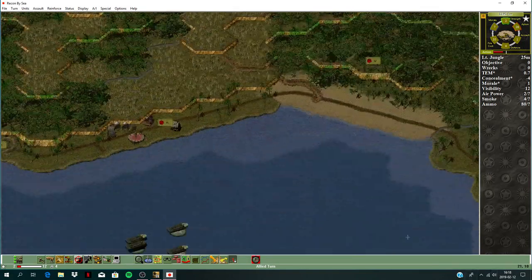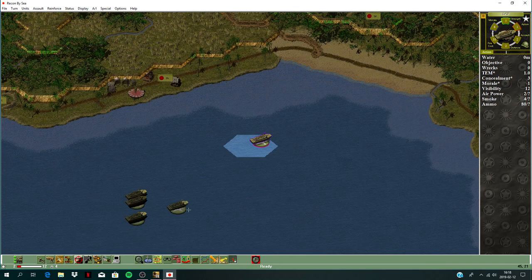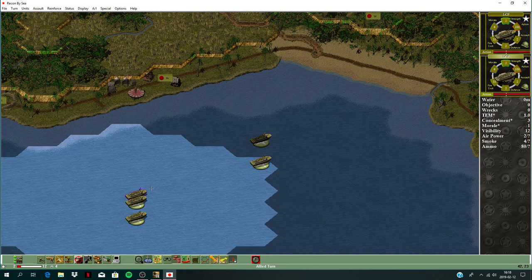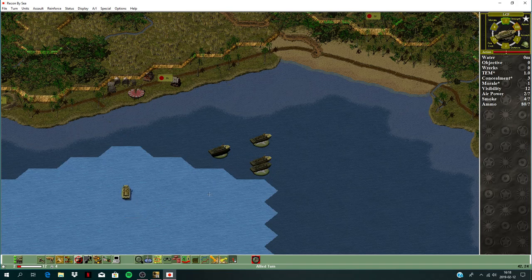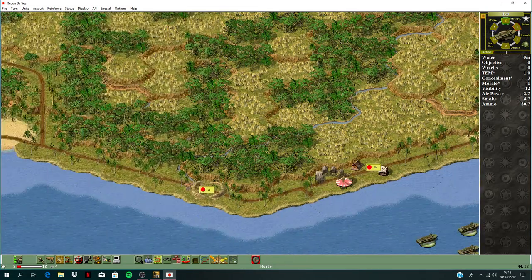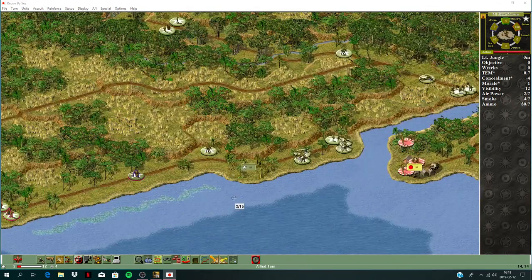Moving over here, keep charging this beach. Hoping he doesn't have any guns to take out these boats. Charging towards the beach — lots of enemy activity here.